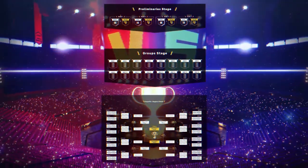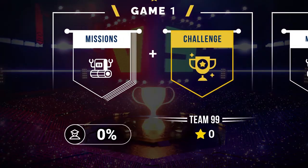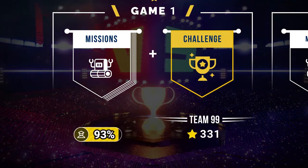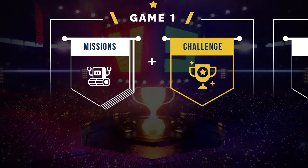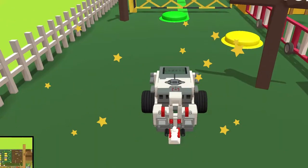The league has four stages. In the first stage, known as the preliminaries, the teams will complete a series of missions and challenges. In every mission, the students can win up to 100 points each, meaning the same mission can be completed by multiple students and award the team more points.